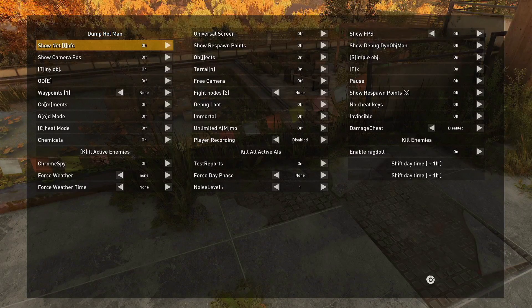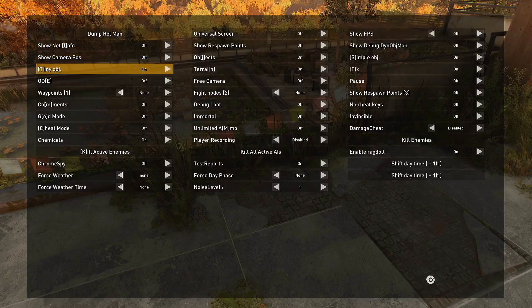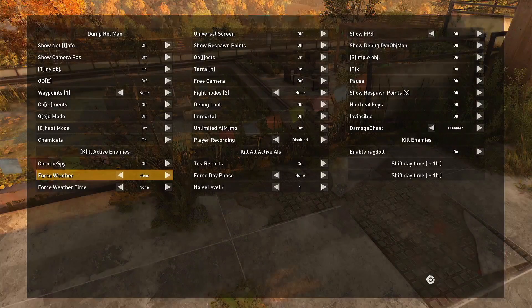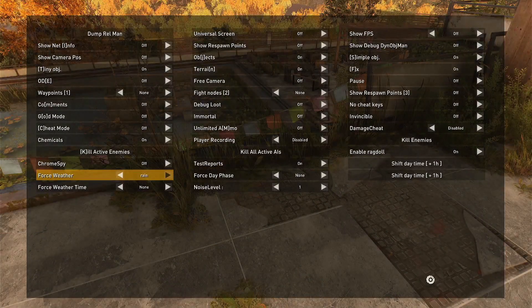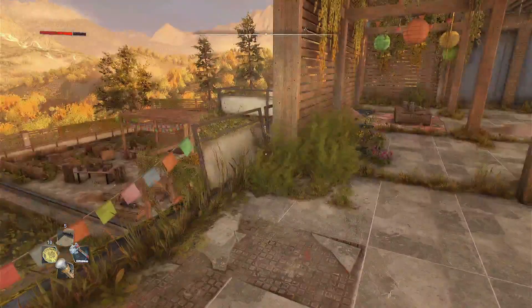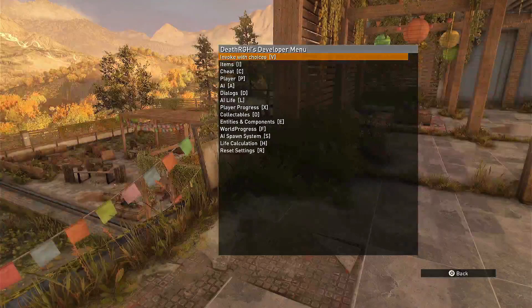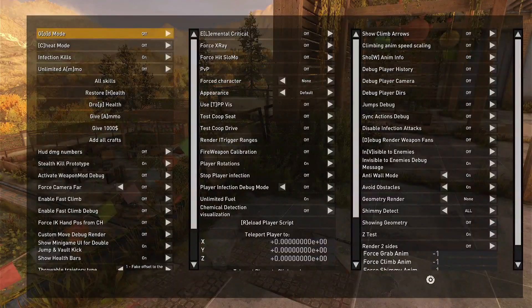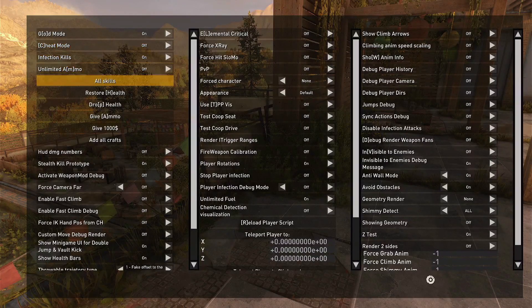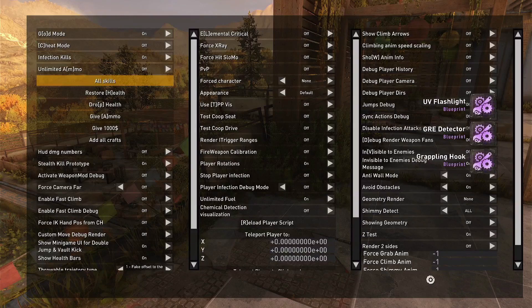I'm not going to get into everything. Let's go down and just check out weather. Weather does work — I can see it changing in the background. See if we can get a storm — and we do! So go ahead and jump back in there again. I'm going to player options. There's God mode there — turn that on. Cheap mode: I'm not exactly sure what that does because we're able to add everything anyway. Going to all skills — and all your skills are added.